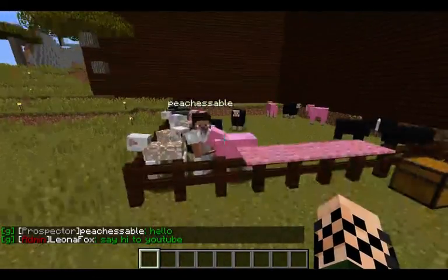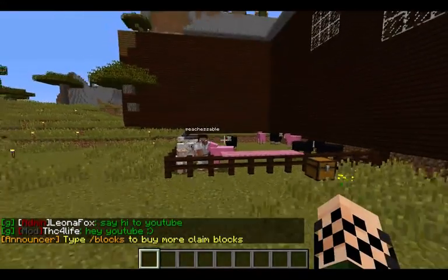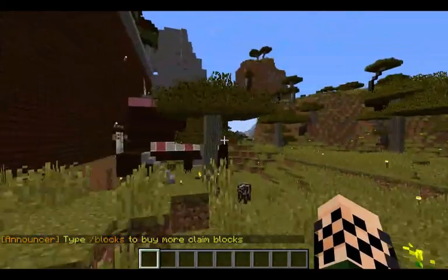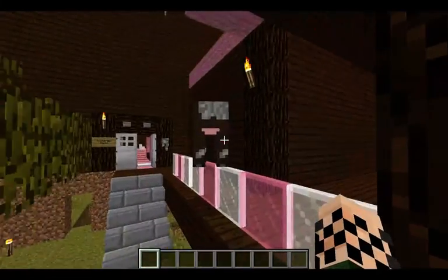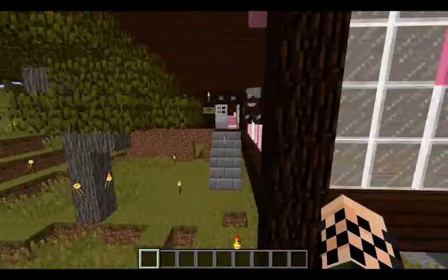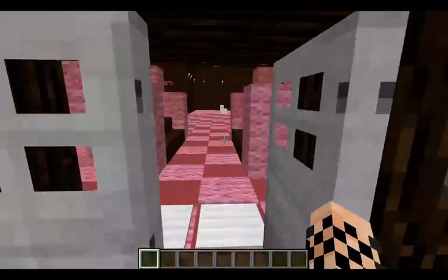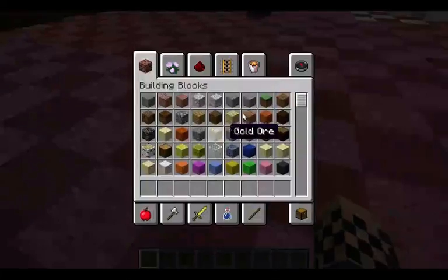There she is — my friend Peachables — and this is her place. We're gonna take a tour of all the changes she made to her house. First off, like I said, we have the beautiful hearts, the pink wool trim — it's really pretty. And then you've got glass that changes to white.